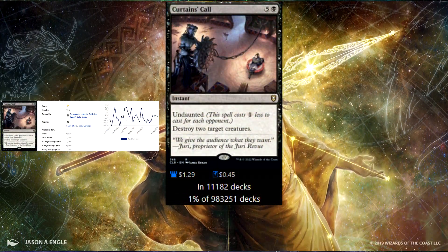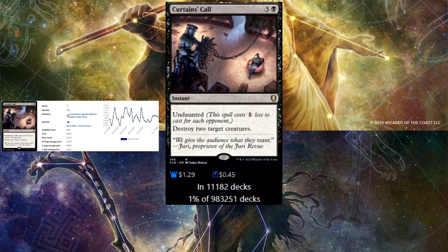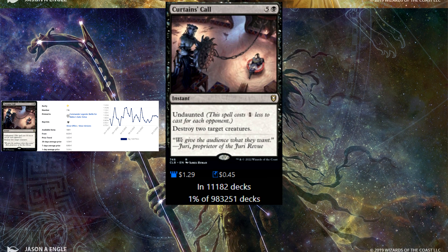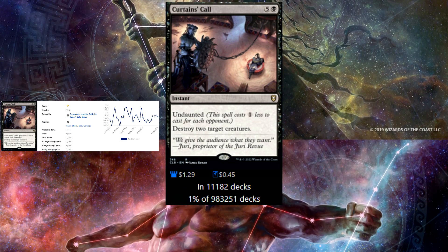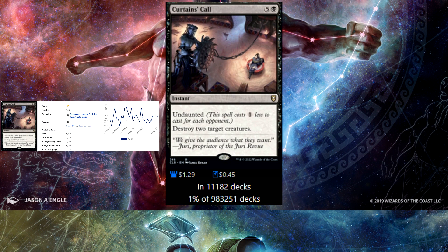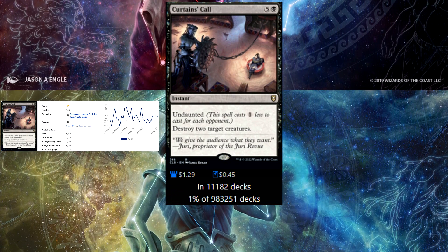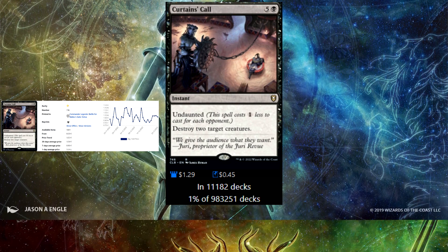Next up we have Curtain's Call — instant for 6, destroying 2 creatures of any type or color. It has Undaunted, so it costs 1 less for each opponent — 3 less in a four-player game — so it's basically 3 mana to destroy 2 creatures at instant speed. Recently reprinted in the new D&D set, it's a great pick-up and a great interaction piece for creature removal.